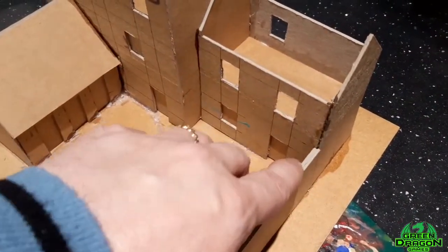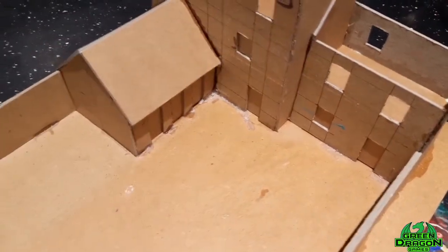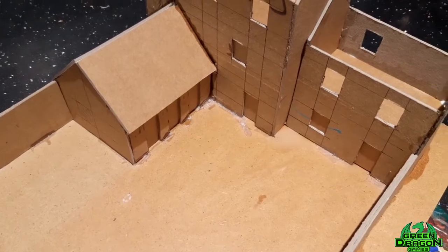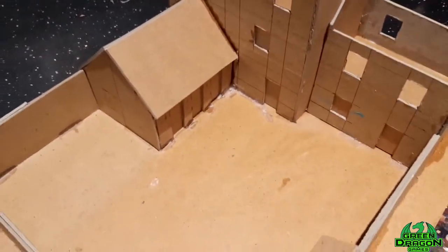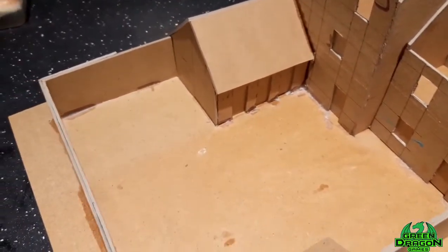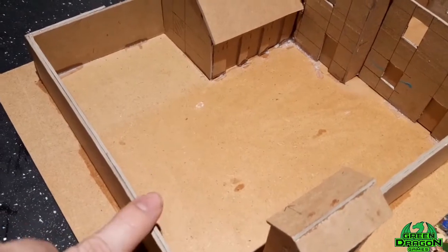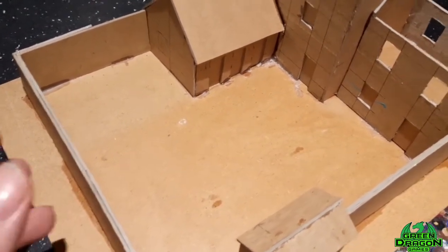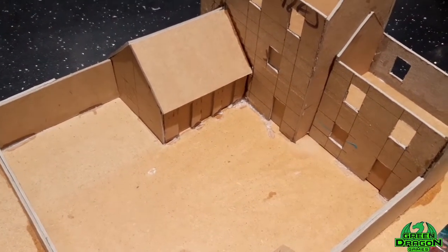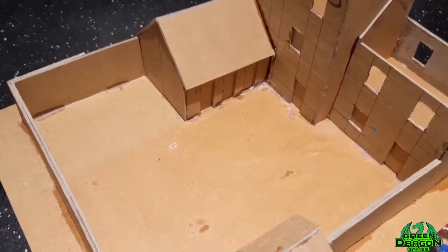I've got to put my coffee stirrer capping stones on the walls, then I'm going to PVA it all up and paint it white. It's a Thursday night at the moment, so by the time this is dry I might get a coat of white paint on it, but it certainly won't be anywhere near finished for the game on Sunday. I'm hoping to use it anyway. I'll put the capping stones on, PVA glue it, sand it, and tomorrow night I'll show you where I'm up to.